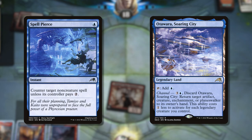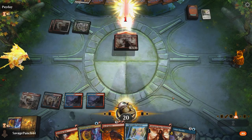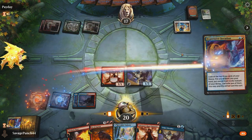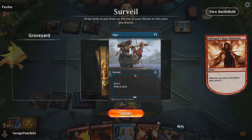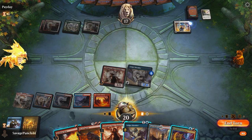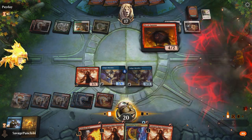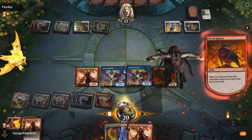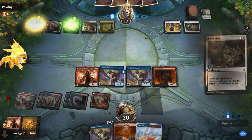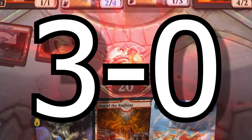The deck really has to speed up if we want a chance at winning. We try digging for answers but come up short, so we attack and play a Ledger Shredder. On their turn, they cast 9 Lives and pass. Our next Expressive Iteration comes up short again. No surveil or connive triggers get us any closer, so we swing and pass. While checking our graveyard for anything useful, they cast Solemnity and lock us out. Our only hope is to bounce Solemnity with Otawara, but they cast a second Solemnity, and with no way to answer it, we scoop with a 3-1 record.